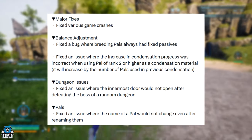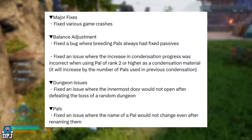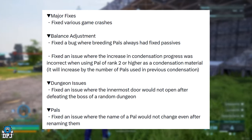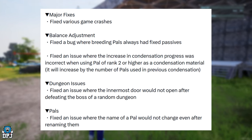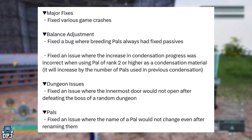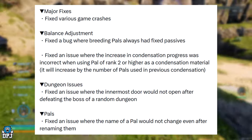Dungeon issues: fixed an issue where the innermost door would not open after defeating a boss of a random dungeon. I think this is actually an Xbox problem — I didn't have this problem on PC myself, but I did see quite a few people on my videos complaining that after they take out bosses they can't actually get out of the dungeon, which is kind of funny but also infuriating.